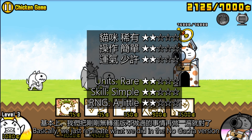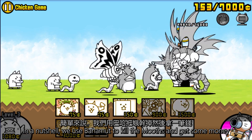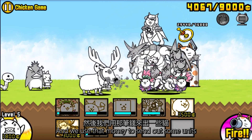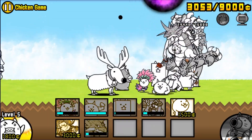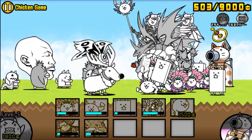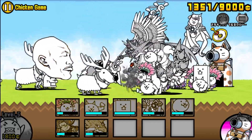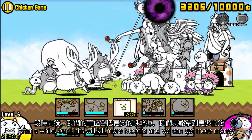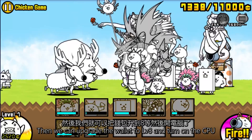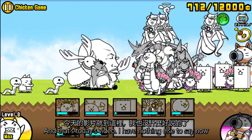Basically, we just replicate what we did in the no-gacha version. We use Bahamut to kill the mobs and get some money, and we use that money to send out some units. After a while, our units will kill more mobs and we can get more money. Then we can upgrade the wallet to level 8 and turn on the CPU.